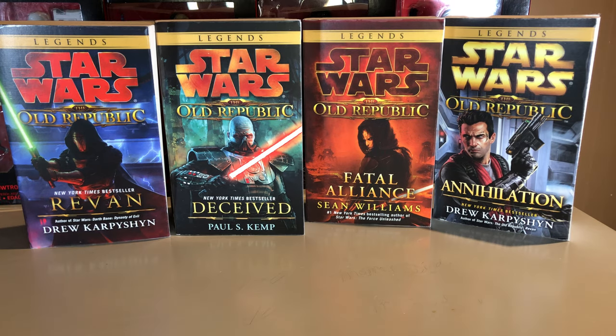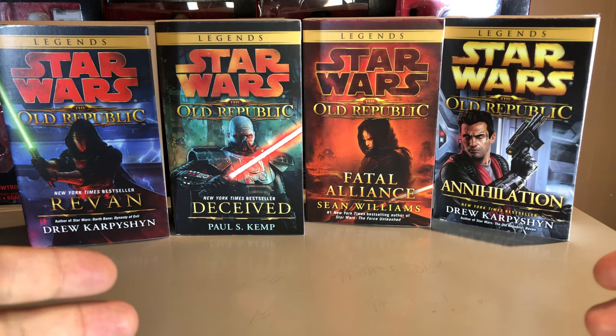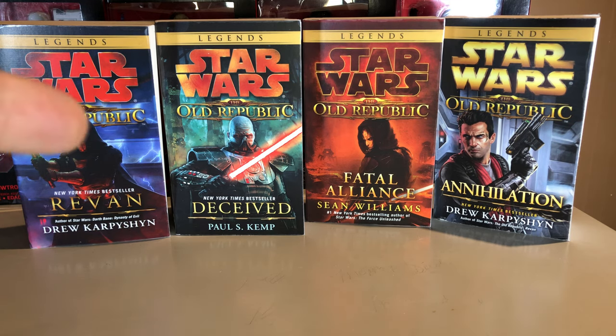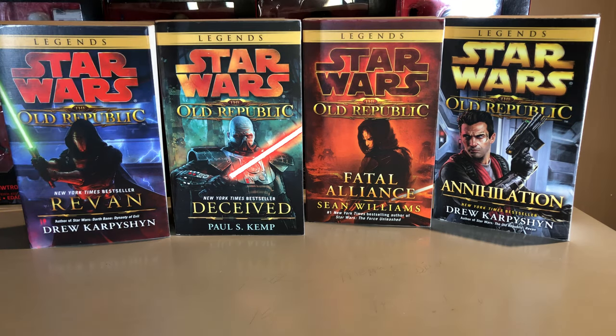The Star Wars Old Republic series of novels has four books and I have them here in the order in which they happen chronologically. You actually can read these in any order and you won't be confused, but chronologically speaking this is how they happen. So you have Revan first, Deceived next, Fatal Alliance, and then Annihilation.